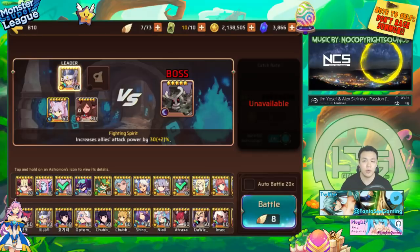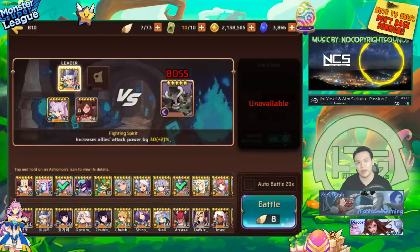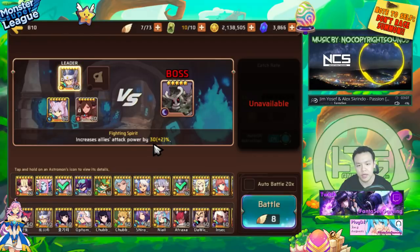Using sappers to kill the Golem also makes the run stable, because you basically make it so he dies before you're unable to sustain. The way I build my sappers for this Golem B10 strategy is actually very different from the way sappers would normally be built.